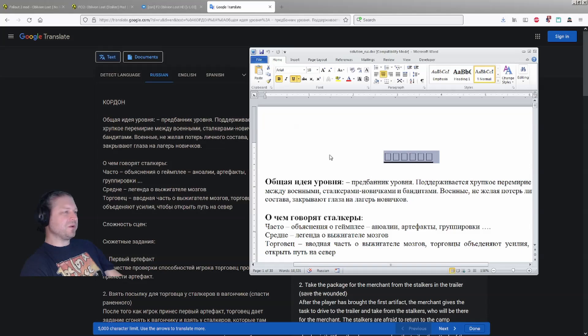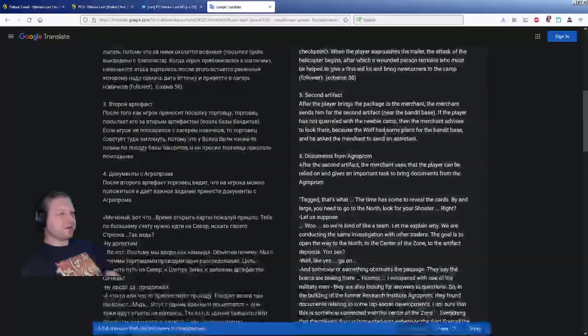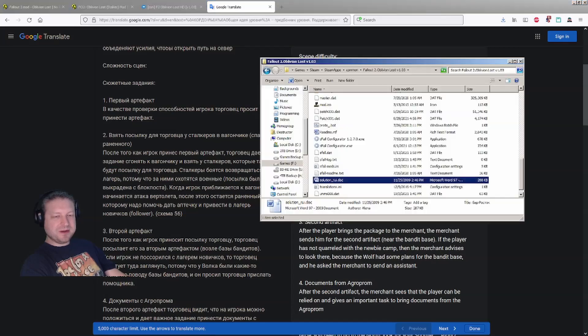This is supposed to be Cordon, as it says right there, but it doesn't show up because I don't have that Cyrillic language variant installed. Anyway, you can throw the document into Google Translate and it will spit out the general answers to all the quests. These should ideally be in the quest log in the Pip-Boy, but regardless, keep this in mind when playing version 1.03.